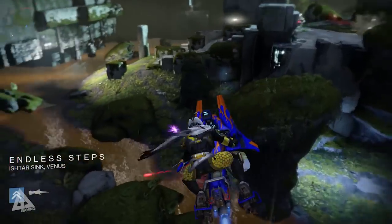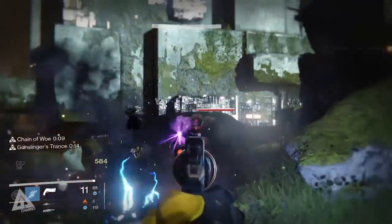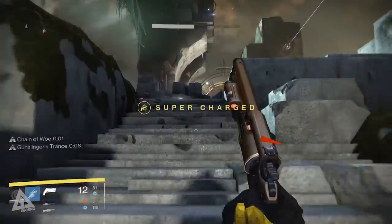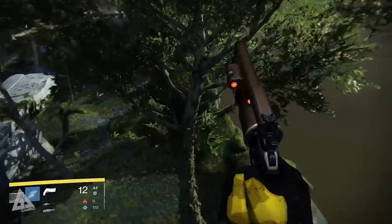From there, work your way towards the steps. You have two options: you can either go up the steps or bypass them and continue following around to the left. Either way, once you get to the top of the stairs, jump up on the rock to the left.